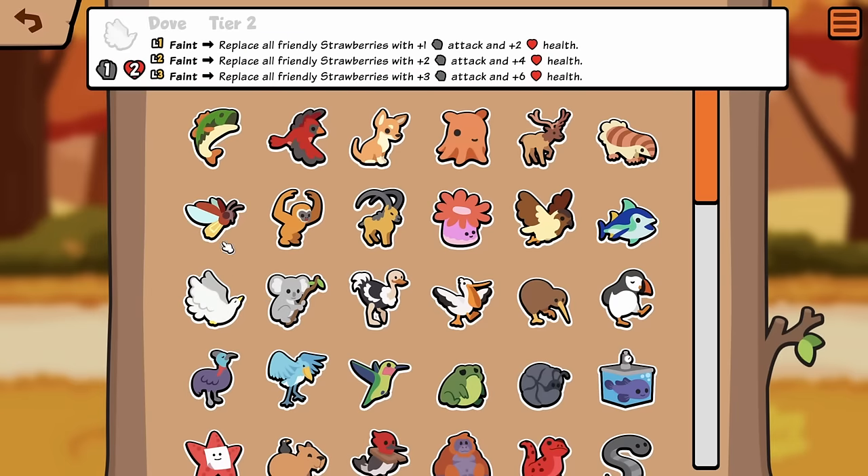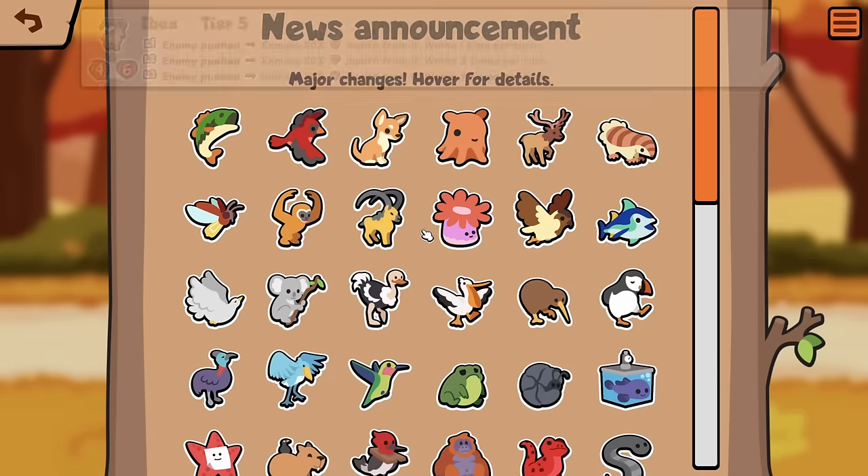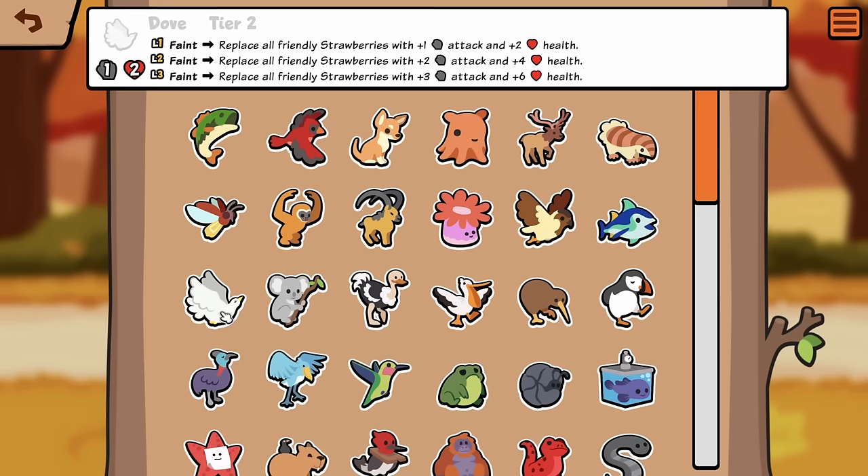We have Dove — these are all the new pets, and I guess they changed some of the pets to better fit with this new Strawberry type, or Hurt type, whatever it is. Cell Archetype? I don't know.